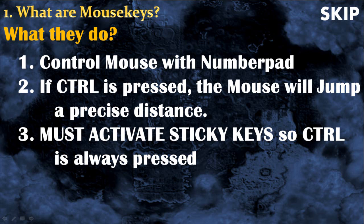The mouse will only jump if the control button is pressed. The way to press control without pressing it in real life is to activate sticky keys. If they are activated and you press the control button twice, then the computer will think that the control button is pressed forever.